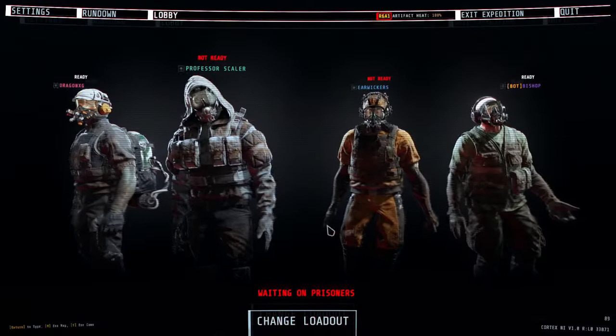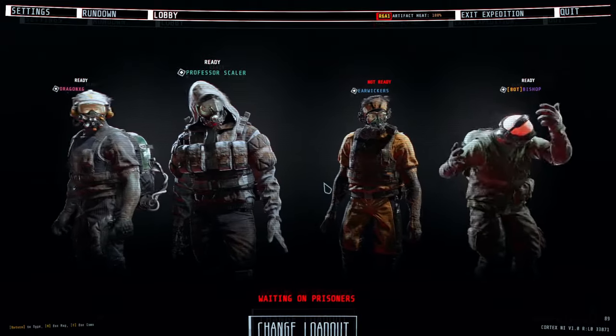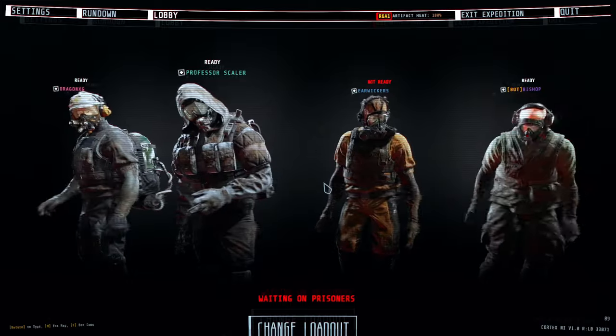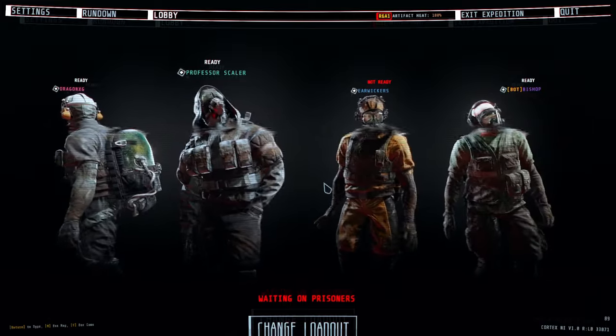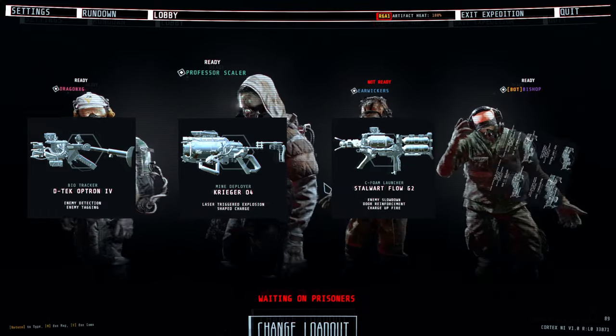Hello everyone, Professor Scaler here, and welcome to the alternate R6A1 level guide. As always, we start off with your loadout, and today nothing too special — just the typical loadout of a Biotracker, a Mind Deployer, a Seafoam Launcher, and then any sentry of your choice.